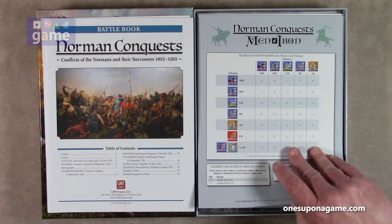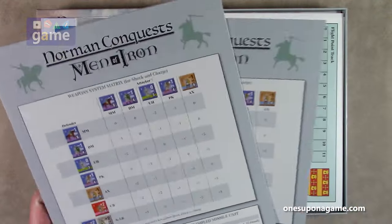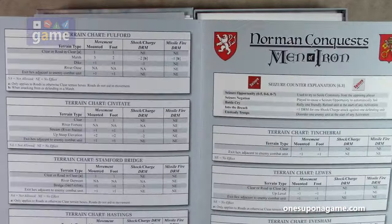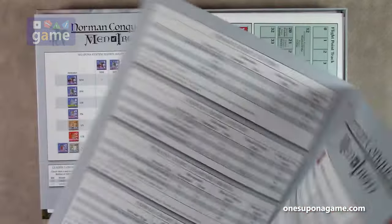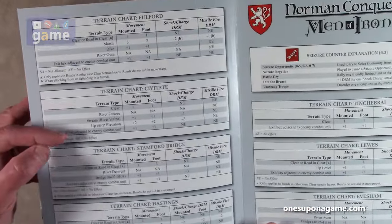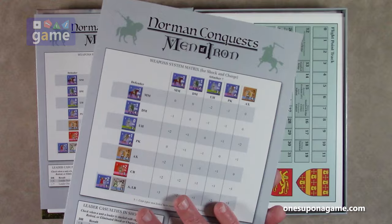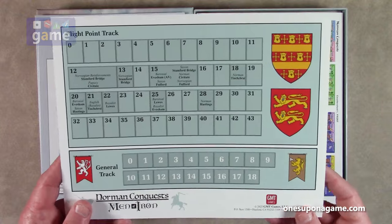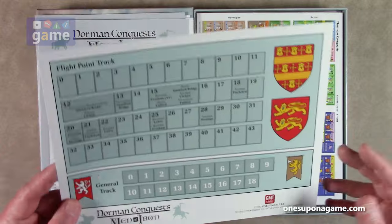We've got some charts — a couple copies of the weapon system matrix for shock and charge. This is on coded card stock, double-width. We've got a terrain chart for the different battle locations. And then fire results and shock combat. You may have to reference the terrain chart, but there are very few terrain types in each battlefield, so you're mainly going to use the outside of both of these books. You get two copies of that. You've got a turn track, a general track, and a flight point track — single sided, set next to the map.